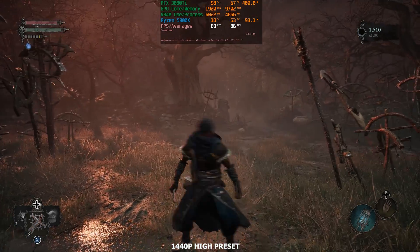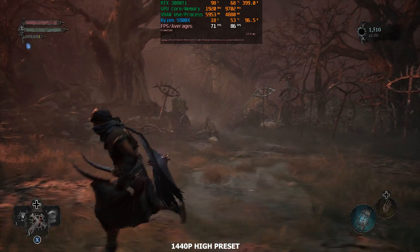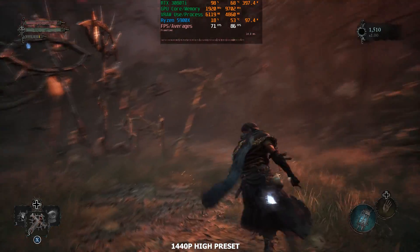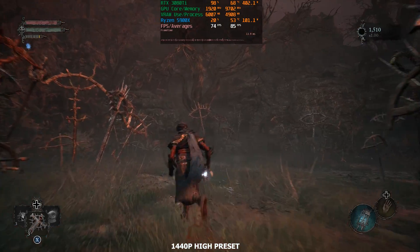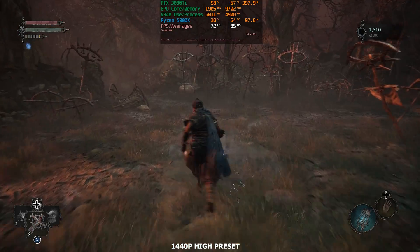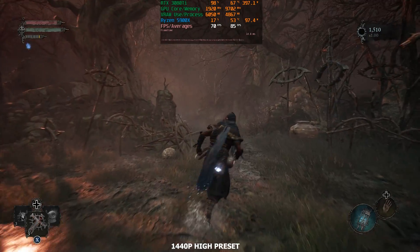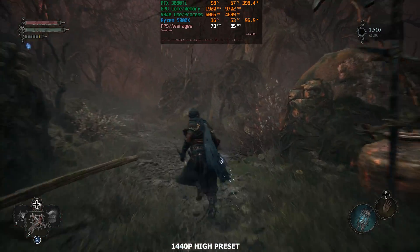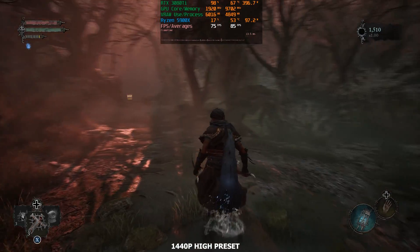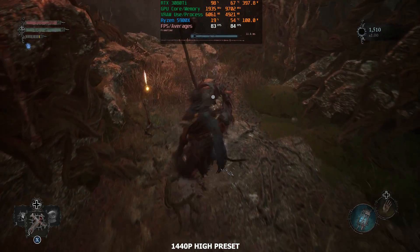Like I showed with my other graphics cards in my other videos, you do get a good chunk of performance back by just going from the ultra to the high preset, and you don't really lose much on visual fidelity in my opinion. I can't really tell that there's a big difference. So I would say with the 3080 Ti you can definitely play at 1440p on the high preset, or maybe combine the two settings to hover around 60fps.